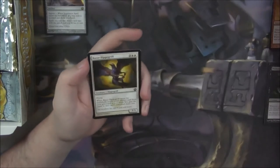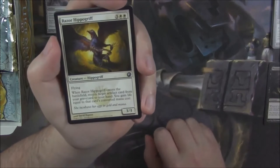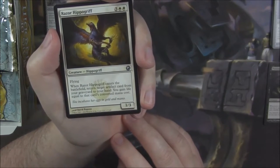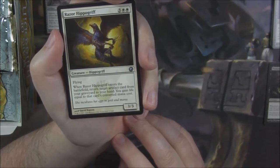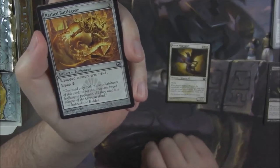We've got a foil in this pack — Razor Hippogriff, a 3/3 flyer. Return a target artifact card from your graveyard to your hand and you gain life equal to its converted mana cost. Pretty good for an artifact set.